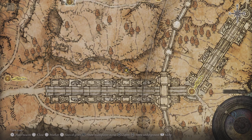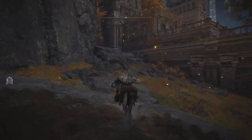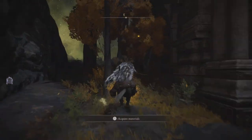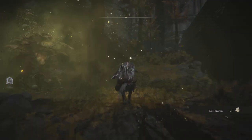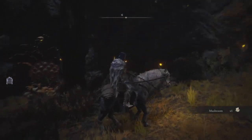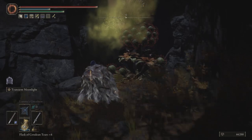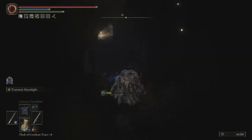And you'll see this strange cloud coming from between the walls. You either kill the flower here or you go inside, ignore it and progress. These enemies are not very aggressive — they just stay there for area denial. You don't even have to deal with them.